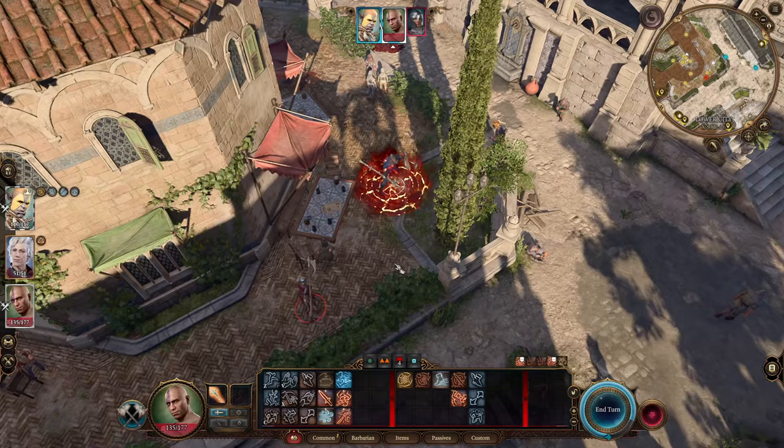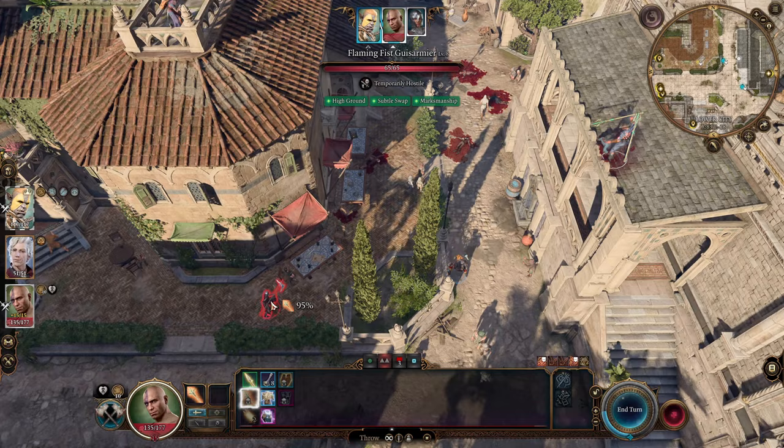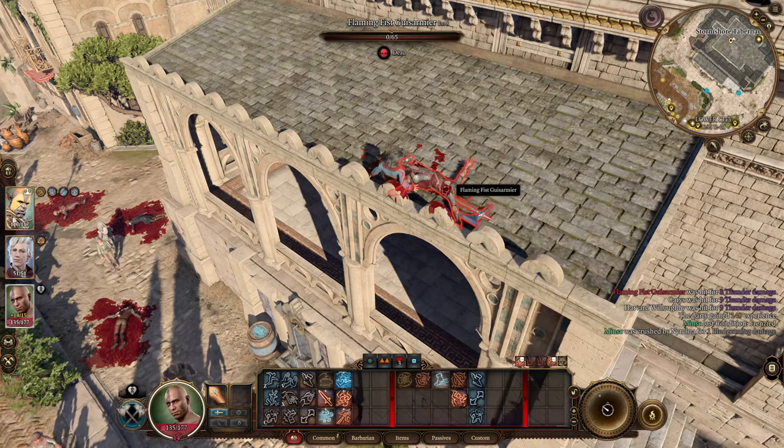Jump to a high place, then use your throwing attacks and throw Narlina at your target. This will do an insane amount of damage and it's almost impossible for enemies to reach you. As you can see, the damage numbers are insane. We get one more throw — let's do it. The distance is insane, and she'll probably fail the saving throw. Yeah, she's over here right now — so we're collecting bodies.